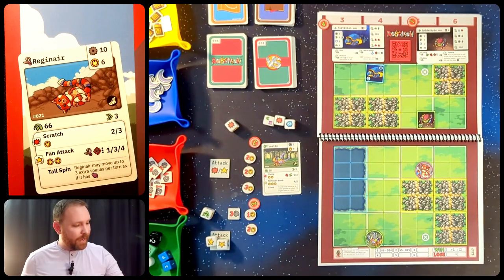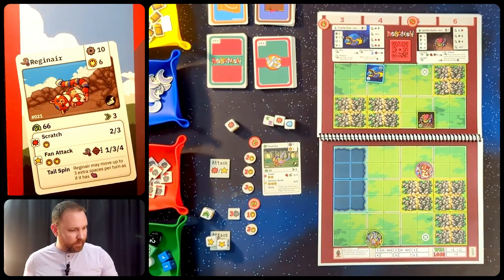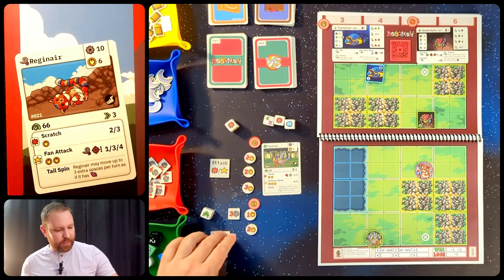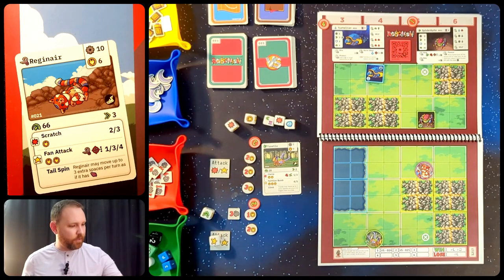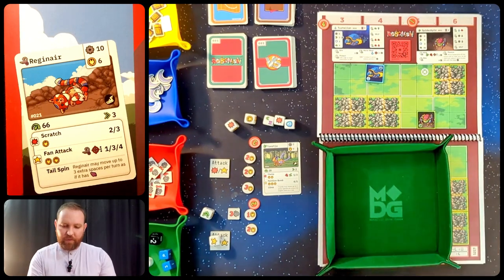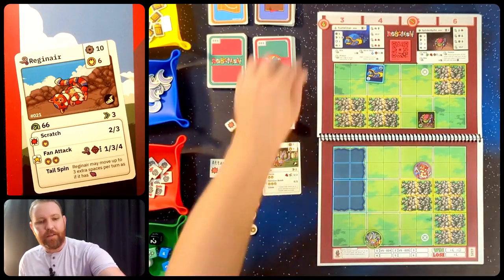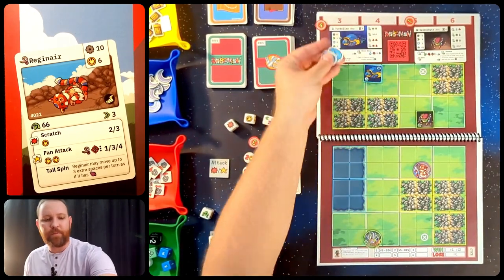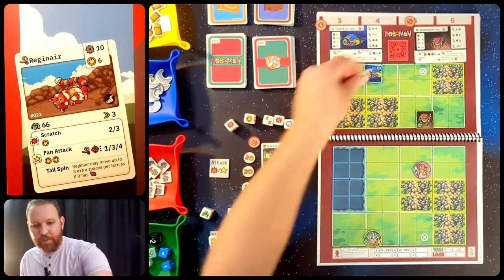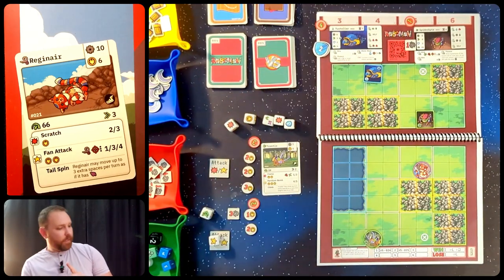I forgot to give Spiderbite armor tokens — it actually has 2 armor, each blocking 2 damage. So that 5 is reduced down to 1 actual damage. Spiderbite only has 5 health, so that's 4 remaining. Tertallian also should have gotten 2 armor tokens. That concludes Regineer's turn. Now it's Tretall's turn — I can spend this movement die to move 2, and use the action token on the defend side as movement as well, moving 2 more.